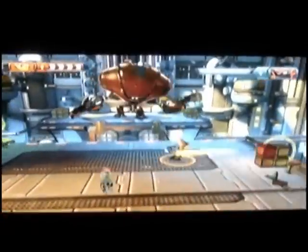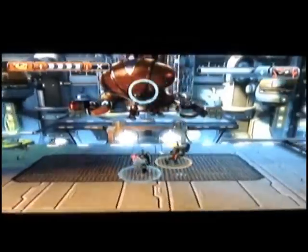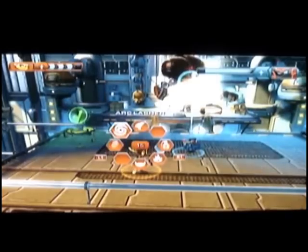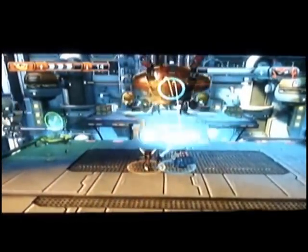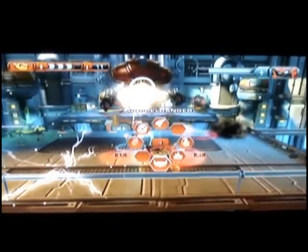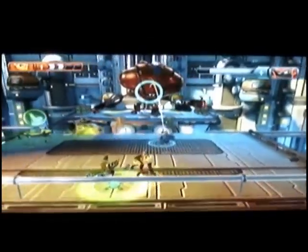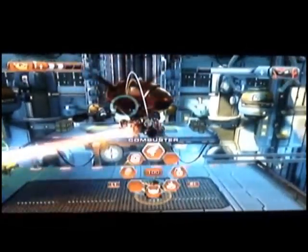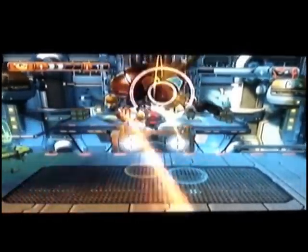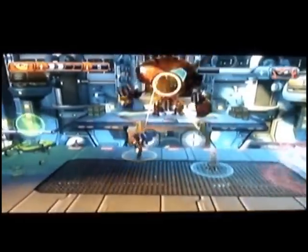Tank minion — wow, he definitely looks like a tank. Alright, what am I supposed to do now? Shoot him. What's that? Arthlasher — that's like the Plasma Whip from Ratchet and Clank 3. What's this? Robotic Lomax. Oh, this is the grenade weapon — I guess you have to shoot him with that.